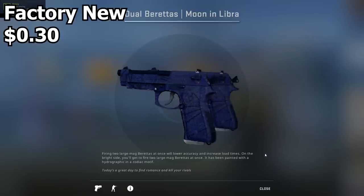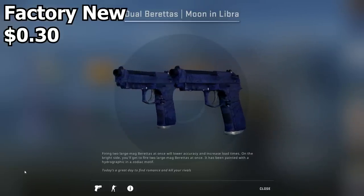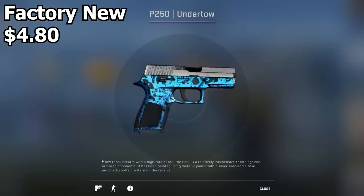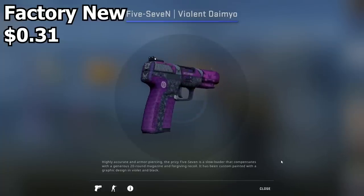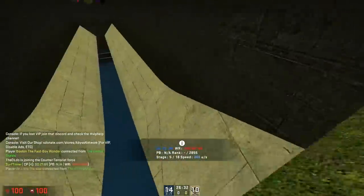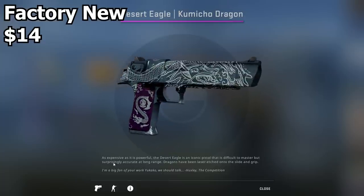Next up is the Dual Berettas Moon in Libra. These aren't exactly purple but they look pretty good, and in my opinion they're the closest thing to purple dualies and they look really good in the context of a purple-themed inventory. Next up we have the P250 Undertow - this is even less purple, it's basically light blue, but it's a really nice looking skin for the price and it fits in. Next up we have the Five-SeveN Violent Daimyo, and this is actually purple - it has a ton of purple on it and it's super cheap. Then we have the Desert Eagle Kamicho Dragon - it has a purple handle. That's pretty much all the purple on it, just on the handle, but hey it's purple.